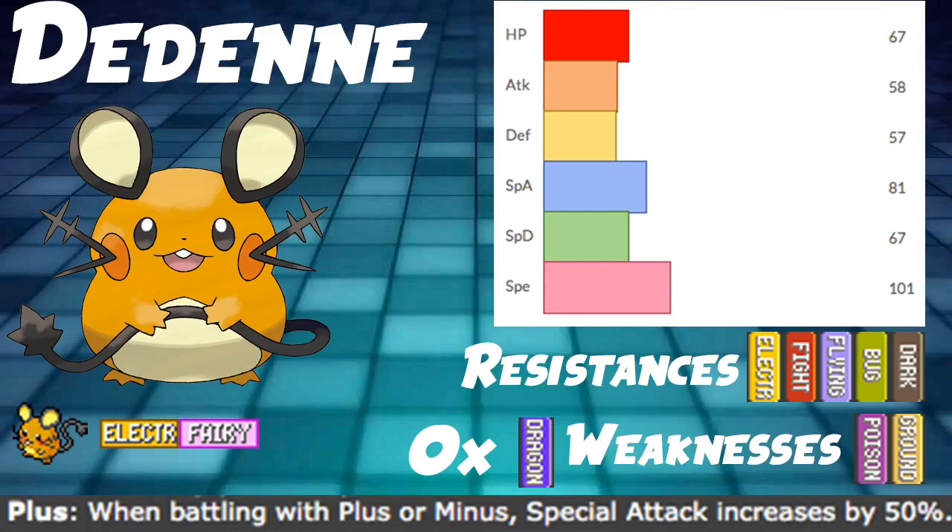Dedenne did unfortunately lose a really powerful tool it had: the attack Recycle. It no longer gets that move, which was very good for the Cheek Pouch version of Dedenne. However, I don't think it would be the optimal way of using it anyway, but it's still a valuable asset that it just lost.